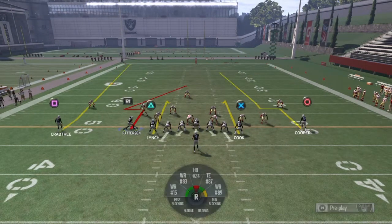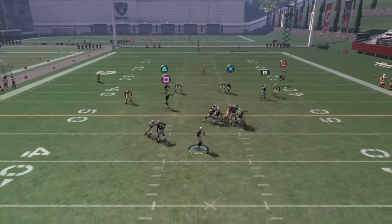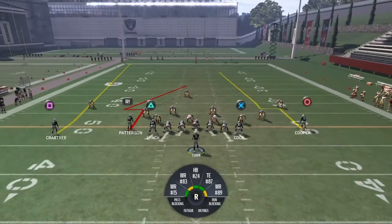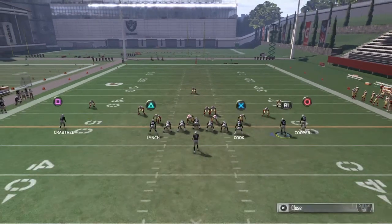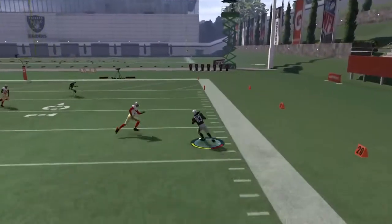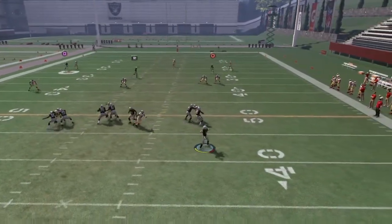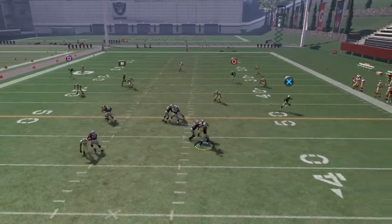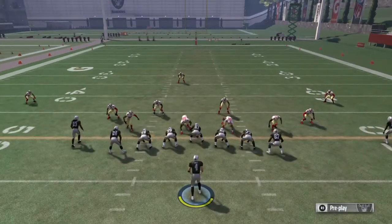You could do double curls with Cook and Lynch to occupy users, but I wouldn't really recommend it. If you start to roll out to the right side — which I recommend on this play — be careful: Derrick Carr will do a little pump fake, and if you scramble before he's done with the pump fake, he's going to run right into your O-line. Make sure he's finished with his pump fake before you scramble out.